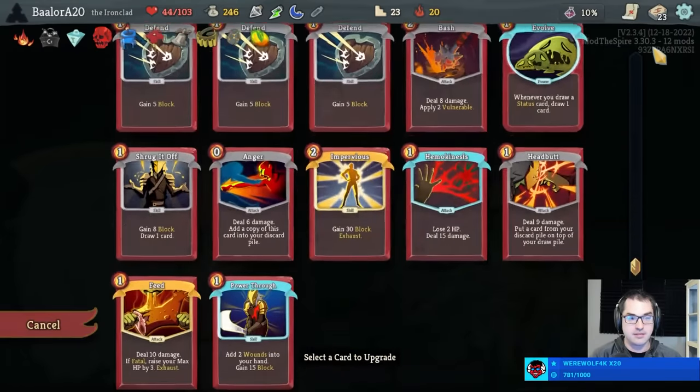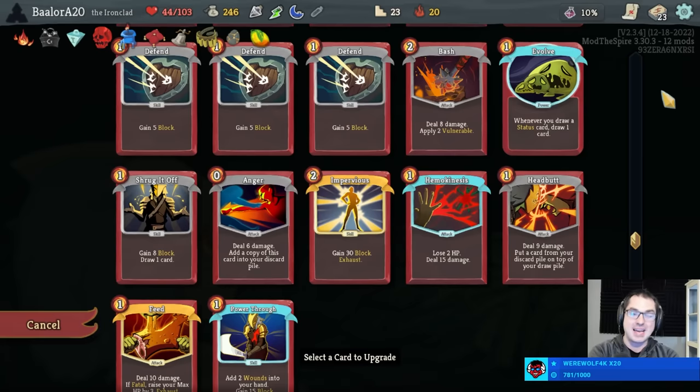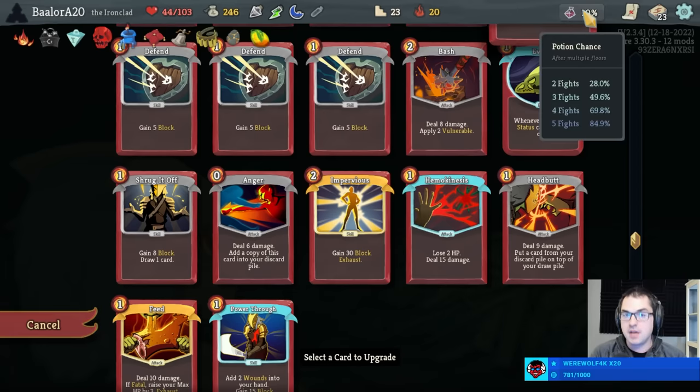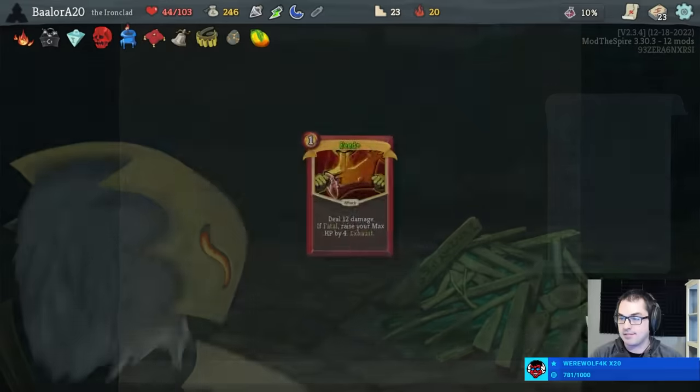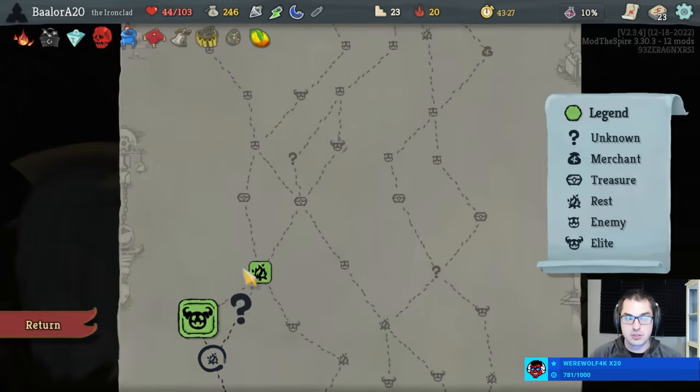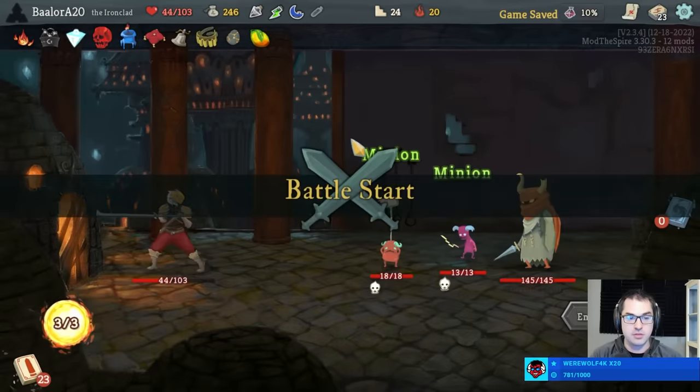But we're getting extra upgrades via the Molten Egg, which means I can probably spend one on Feed here. Do I like Clothesline less after seeing the Mastery Challenge stats? I think it's still okay. The mod that displays Potion Chance is called Info Mod, and it's not on the Steam Workshop, instead being found on GitHub. Could have also upgraded our Power Through, which I think would have been kind of helpful.